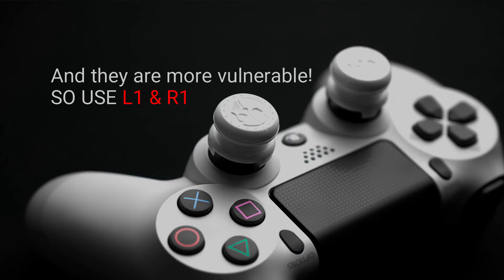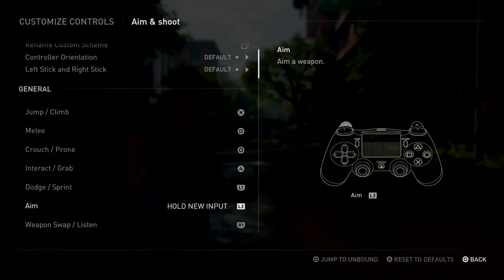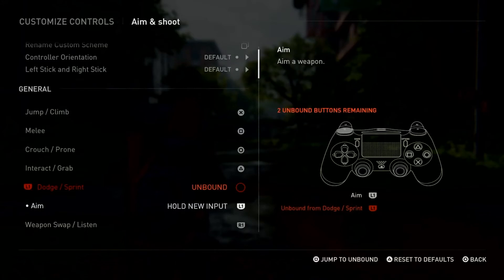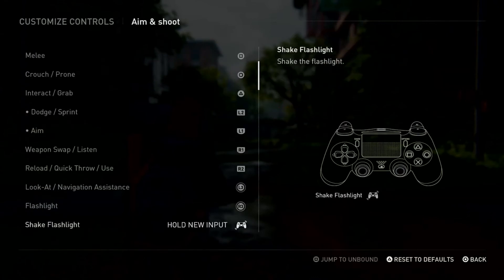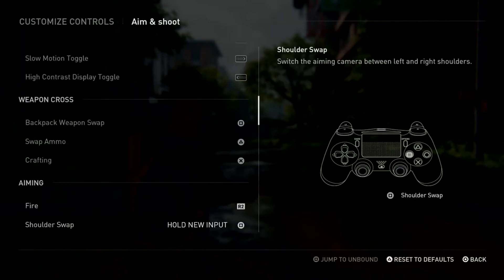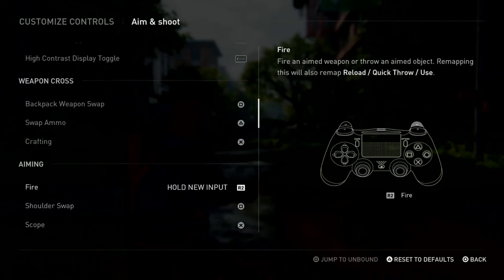To do this, scroll down to find Aim, hold L1 to replace L2, and you'll see an unbound button. Press Square to go to the unbound button and replace it with L2. Then for Fire, scroll down to find it and hold R1 — it will replace R2.